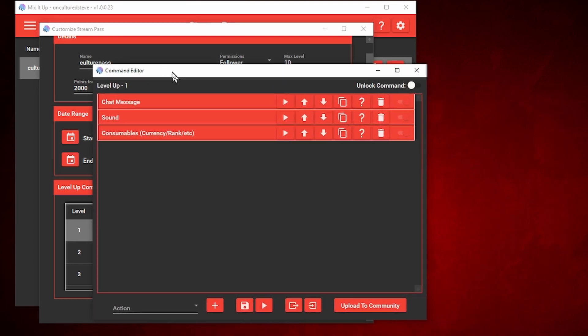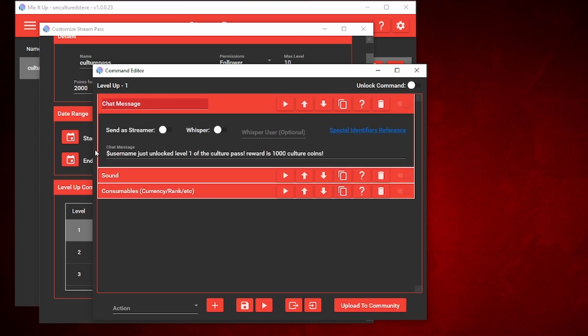In this window, I have three triggers. The first trigger sends a message in chat saying this user just unlocked level one of the Culture Pass — the reward is 1000 culture coins. You want to make sure you use the special identifier dollar sign username, so when that person triggers it, it will tag them in the chat.